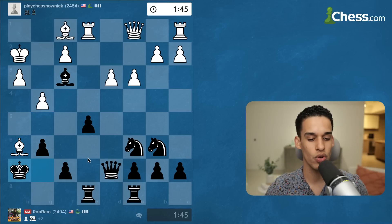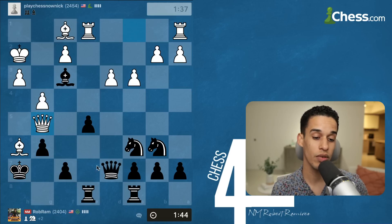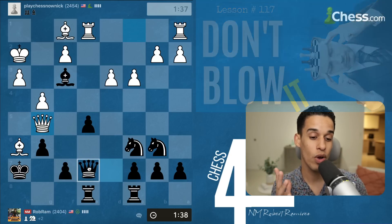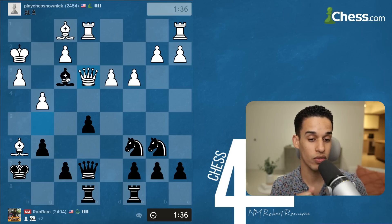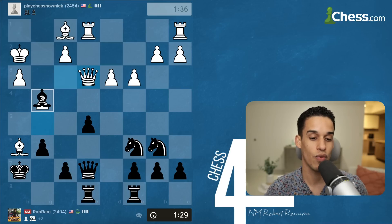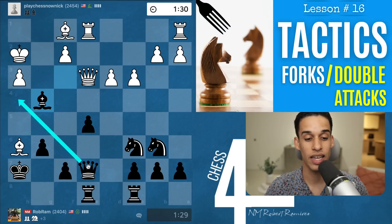Now we just go to h7. At this point we are up a piece, so I'm only thinking about simplifying the game. If I make it to an endgame it's going to be very easy to convert. I don't want my opponent to have any counterplay — that queen on the board could get me in trouble, so if I could trade queens that would be great. Bishop g4: if they take on g4, queen h4, and once again we put pressure through the h-file.